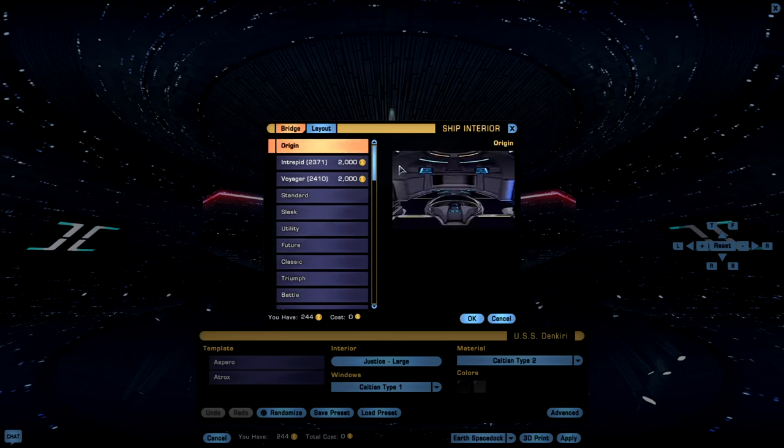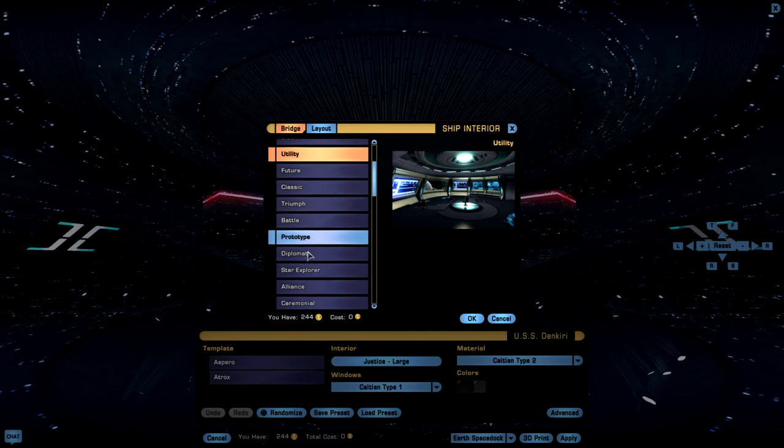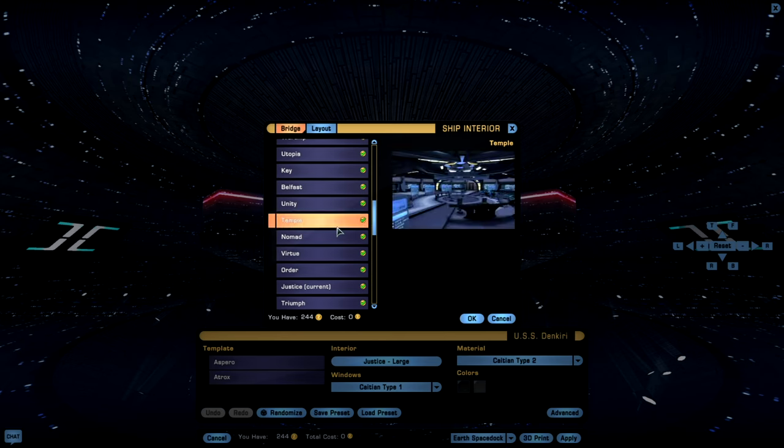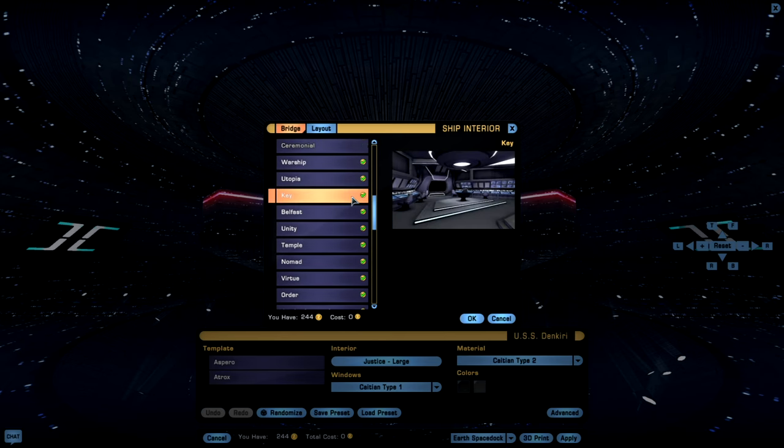Available bridges include the default Origin Bridge, or others like Utility, Alliance, Nomad, Virtue, Key, and various others. Something to note here is that not all the bridges are actually free — some of them are in bridge packs, which I will detail in a bit.